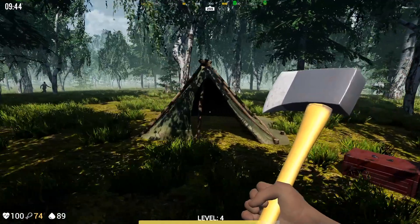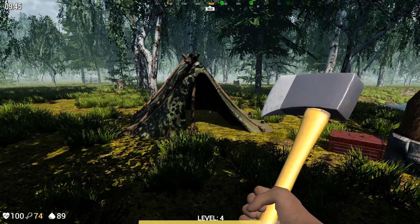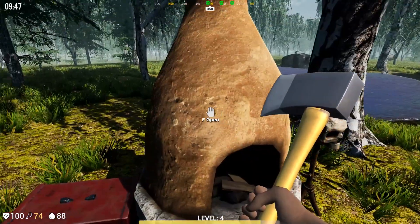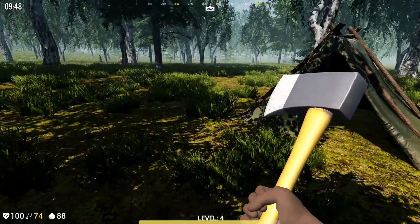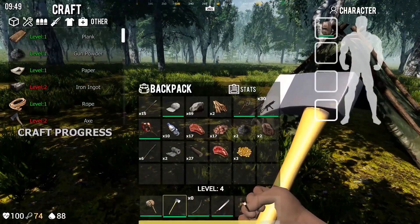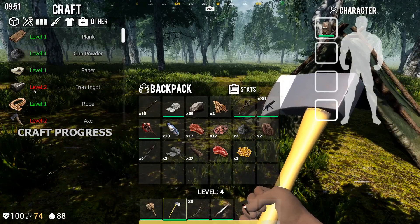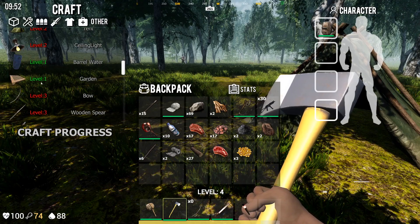Okay, so we got to build some stuff. First thing I want to build is a water barrel, but I'm going to move some of the stuff. I don't think I can pick any of this stuff up, so I do need to build that. Right now I have plenty of water on me so I'm not a hundred percent worried. I think I can make a plant right there in my garden.